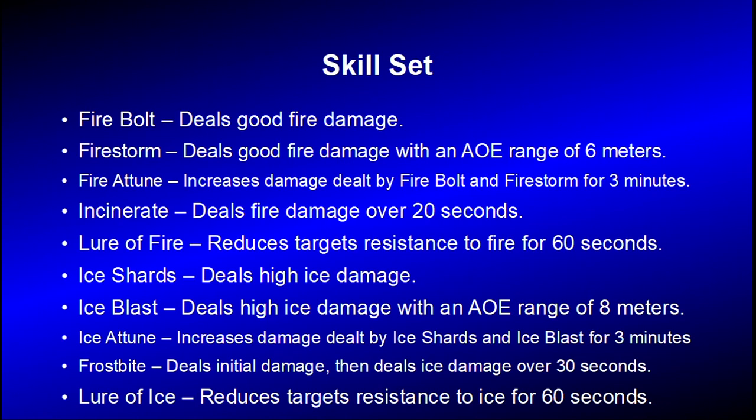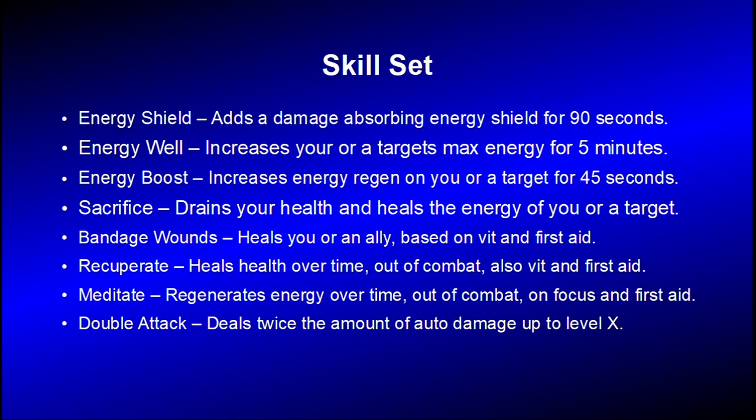Here's all the skills. Firebolt does good fire damage. Firestorm does good fire damage but with an AoE of 6 meters. Fire Attune will increase damage dealt by Firebolt and Firestorm for 3 minutes. Incinerate will deal fire damage over 20 seconds. Lure of Fire will reduce the target's resistance to fire for a whole minute. Ice Shards will do high ice damage. Ice Blast will do high ice damage with an AoE of 8 meters. Ice Attune will increase damage dealt by Ice Shards and Blast for 3 minutes. Frostbite does initial damage and then deals ice damage over time for 30 seconds. Lure of Ice will reduce resistance to ice for a minute. Energy Shield absorbs damage for 90 seconds or until it's broken. Energy Well will increase you or a target's maximum energy for 5 minutes. Energy Boost will increase energy regen on you or a target for 45 seconds. Sacrifice will drain your health and heal the energy of you or a target. Bandage Wounds will heal you or an ally, and that's based on Fit and First Aid.